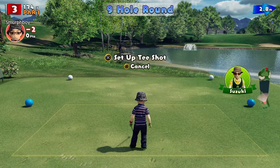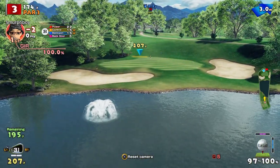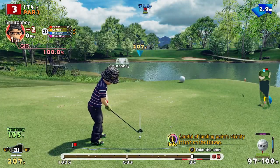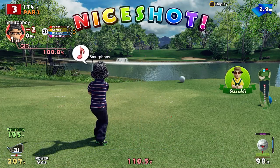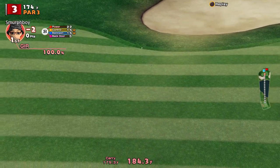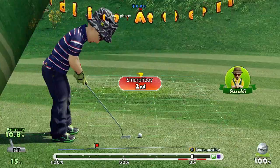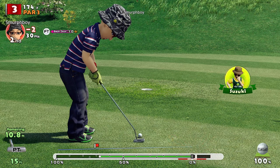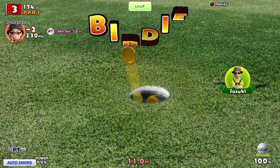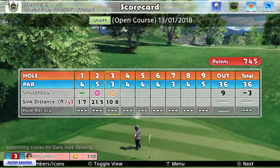Par three is a par three. So par three — 174, not too challengingly long. Again, it's all about getting the ball in the right spot. That's probably short, but it's a little bit downhill so we'll see. Pitched it on the green at least, and it's sort of run on — about 11 foot. But again, these greens, particularly with Mega Cups, are nice flat greens which really helps. There's no sort of complex double breaks and not too much altitude. So there we go, another birdie. So we're at three under.